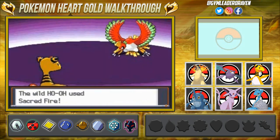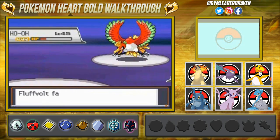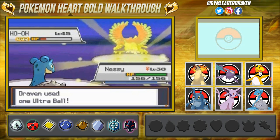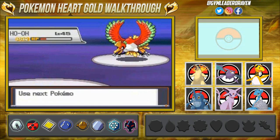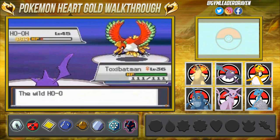Ho-Oh comes out with Sacred Fire — that's a strong move, and I believe Sacred Fire or the Sacred Ash heals everything but I'm not sure. We switch to Nessie as a bulky Water-type to take the hits. Another Ultra Ball — doesn't work. Another Sacred Fire — oh my god, a critical hit! That took out half my team in one hit. Now Batman is in. Use Bite — don't faint! Ho-Oh uses Sacred Fire again and Batman gets burned.